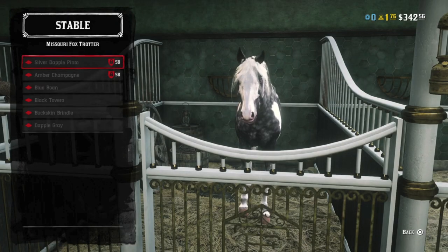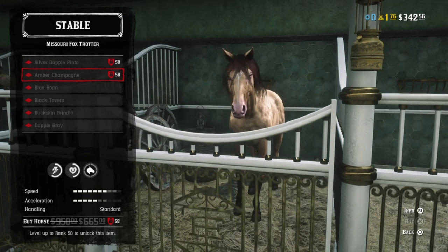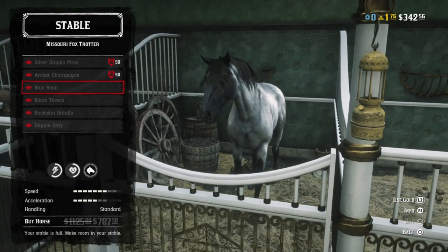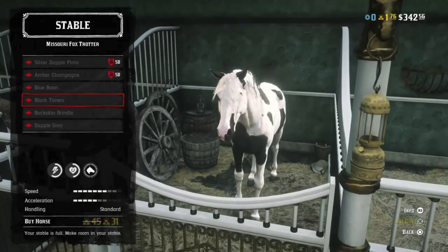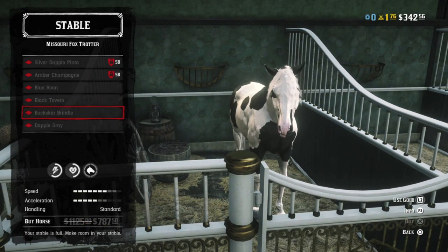So many new Missouri Foxtrotters online, starting of course with the familiar story mode Silver Dapple and Amber Champagne. Here's the Blue Roan Missouri Foxtrotter — very pretty, and look at that tiny diamond blaze. And a Black Tovero. You know I love this one. Look at his black ears and white face. Tovero refers to a horse whose coloration is a mixture of Tobiano and Overo.